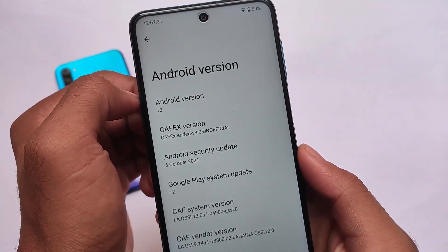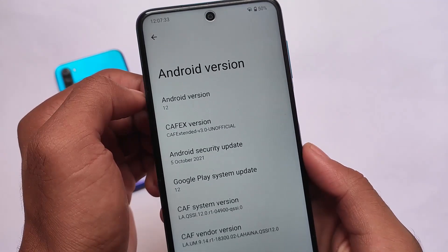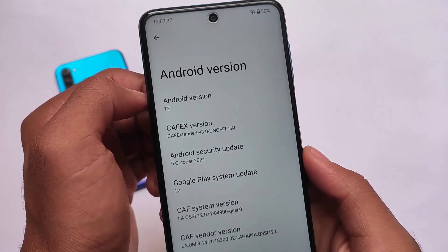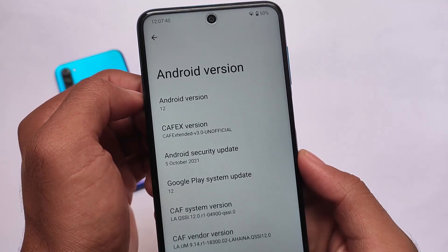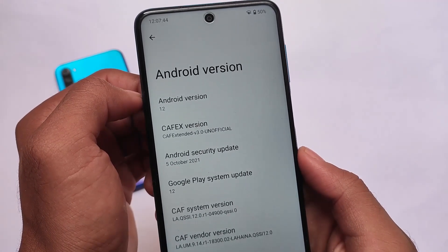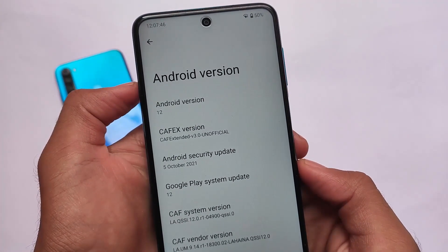We are talking about CAF Extended version 3.0, unofficial version for the mutual devices. Unfortunately it's not available for other devices yet — I've used Redmi Note 8 and Redmi Note 10 Pro and it's not available for those devices. But for mutual devices this is their unofficial build, and you can give it a try if you want.